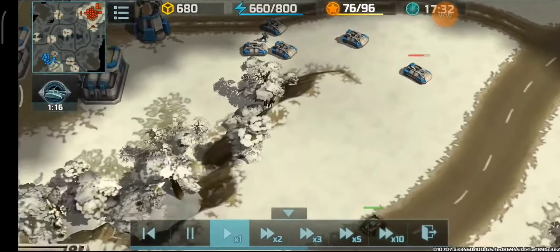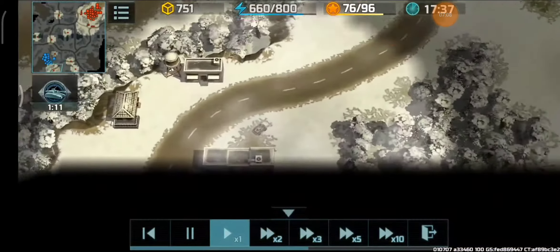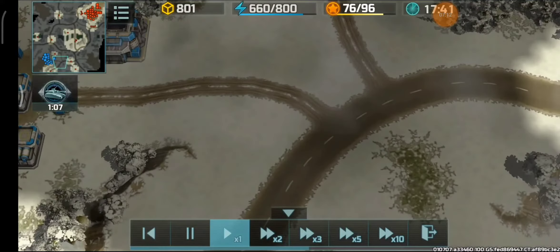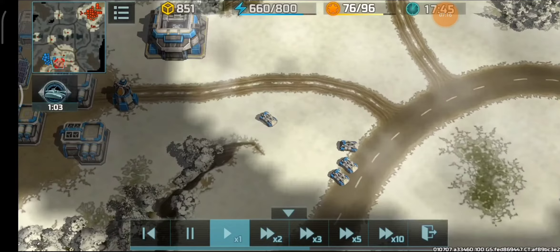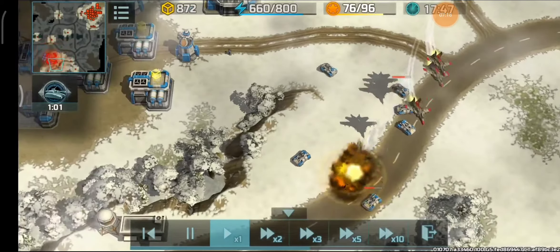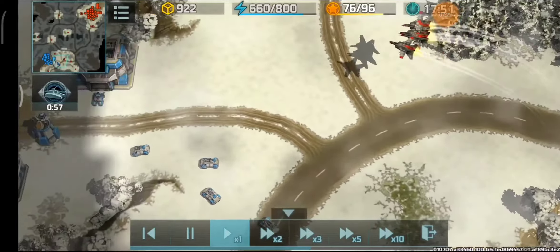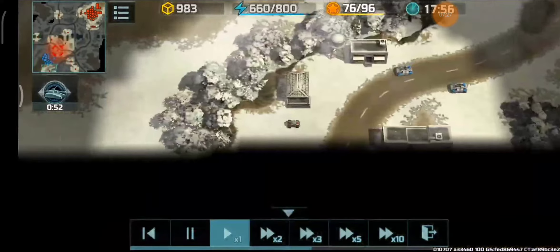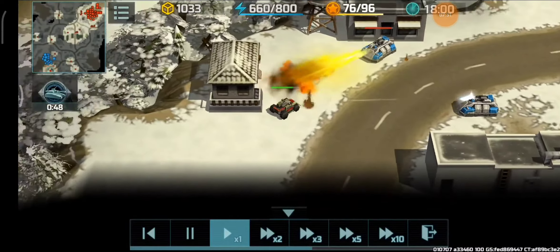A coyote moves out and lures those fortresses out of range of the anti-air. The hawk goes ahead and fires at those fortresses that are now outside anti-air coverage — that's actually very very smart. Unfortunately that coyote ends up dead due to lag, as 202 Xbox was lagging at this point.